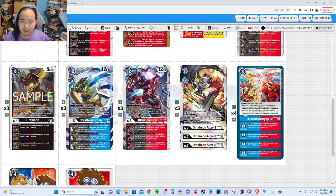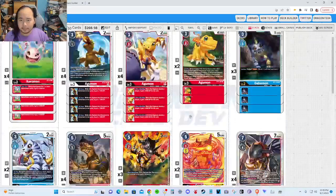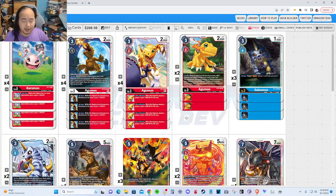Before we got that option, I was just building the deck the EX4 way — the Black AguMon from EX4, the Black GabuMon from EX4, the Black GreyMon from EX4, the Black GaruruMon from EX4, etc. But it didn't really seem like that great of a deck, and after the set was released, people started to play the Black EX4 version. It didn't really seem that great either.